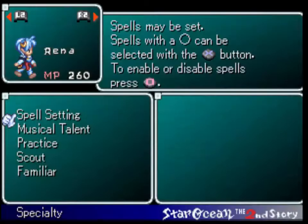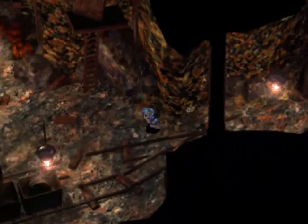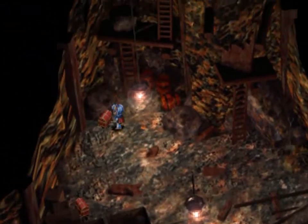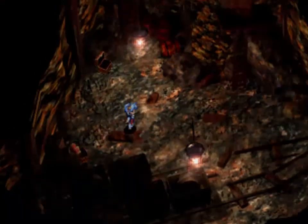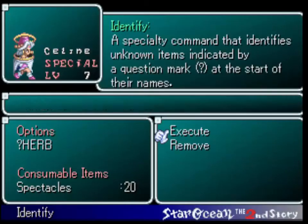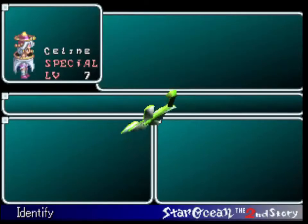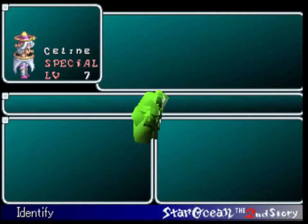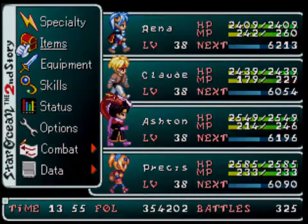It just cuts your HP right in half — there we go, no harm done. And we got two more chests down here: a sour syrup, which we've gotten before, and some random herb, which is probably junk because most of them are. We already have those. Garbage.